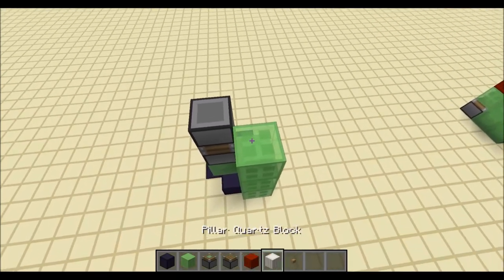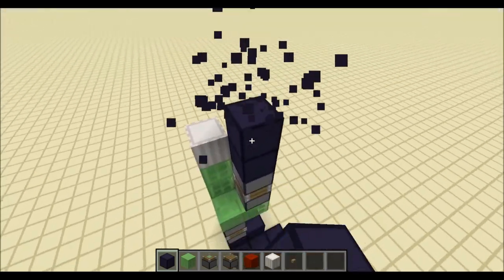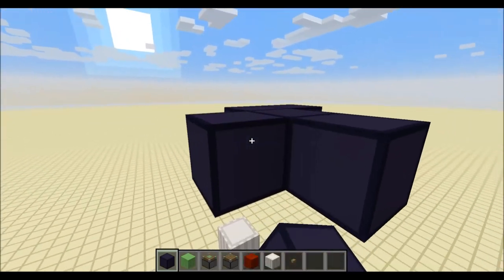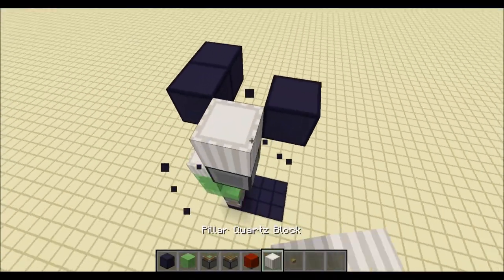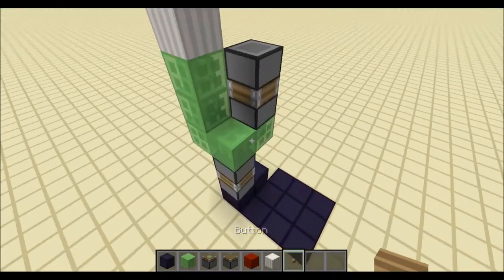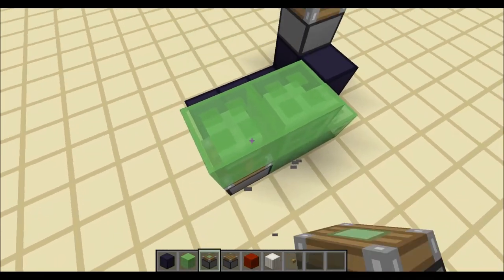And then instead of a big platform, that is the platform now. Then we go up to make the station. I'm going to go fairly close just to save a little bit of time. Then we put a normal piston there. A button. And then we make like a Tetris shape there with a sticky piston facing up underneath.